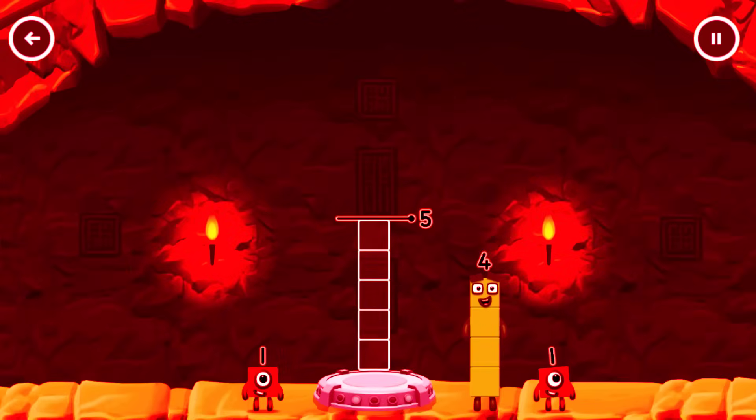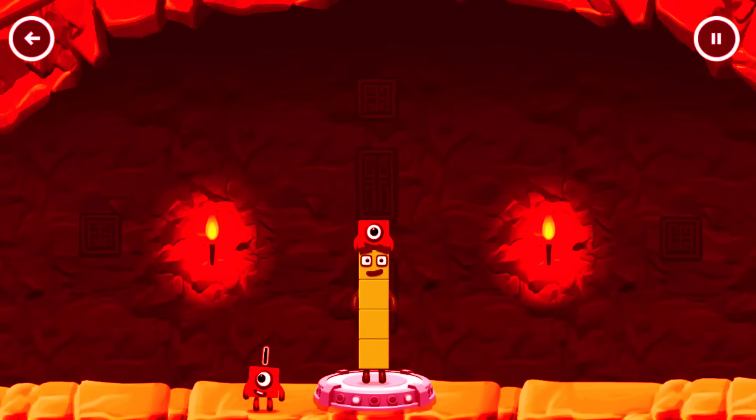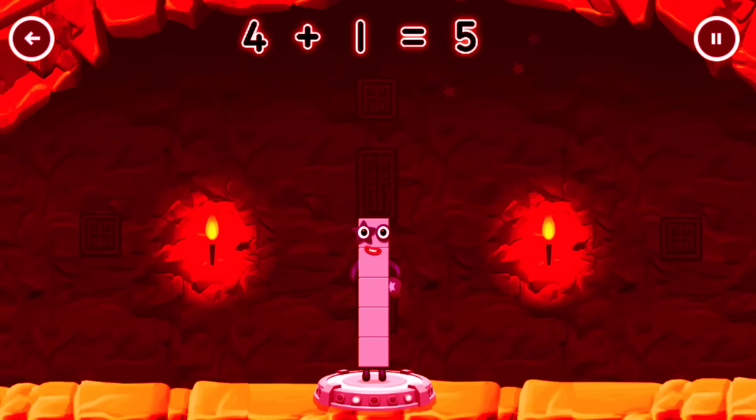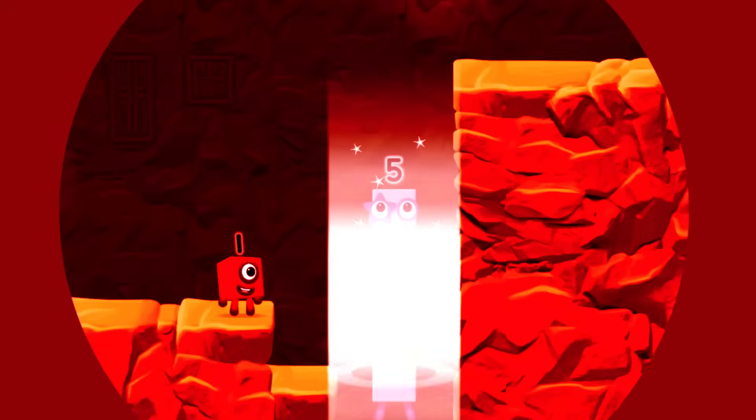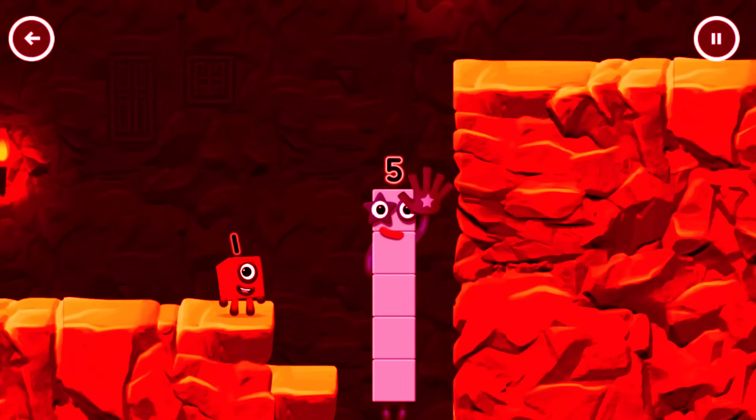Add number blocks to make 5. 4, 1 — You got it! 4 plus 1 equals 5! High five! Yes, you got it!